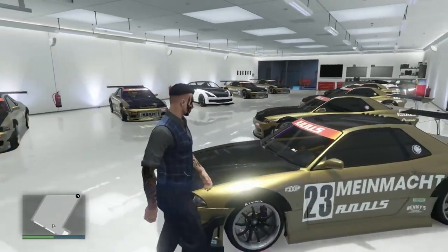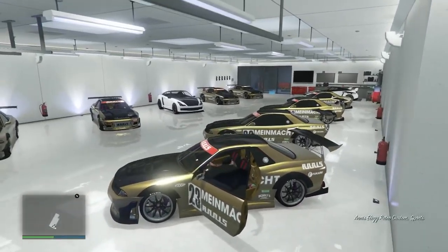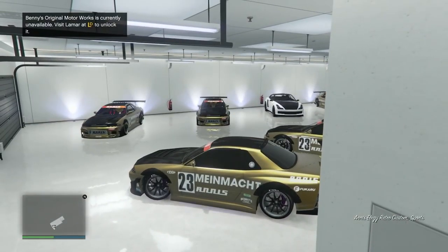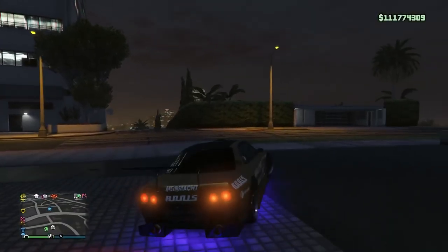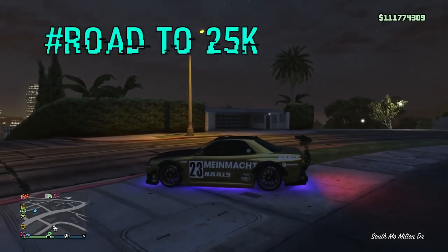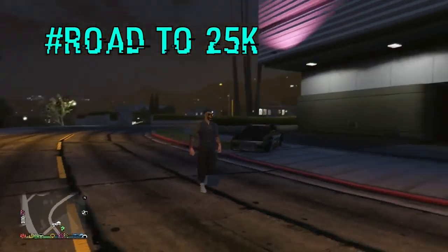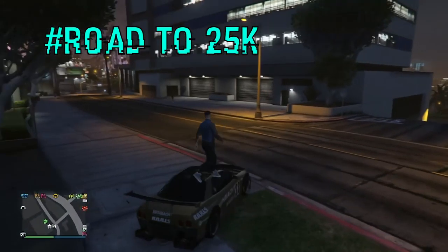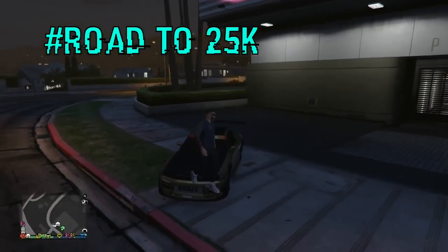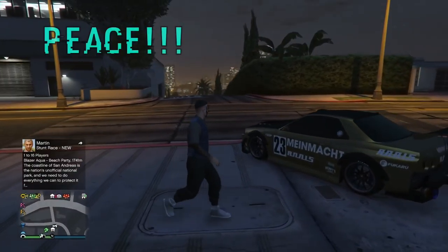If your friend has the same facility or you have a Lester text to your facility, you can use those too — there are a bunch of different ways. That's going to be it for me guys, I hope you enjoyed the video. Take advantage of this glitch while we still have it. Shout out to K Glitcher for finding this. If you're new to the channel, please subscribe, turn on post notifications, and drop a like. Road to 25,000 subscribers — we are almost there, peace out!